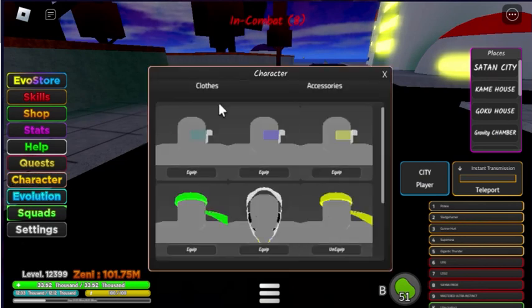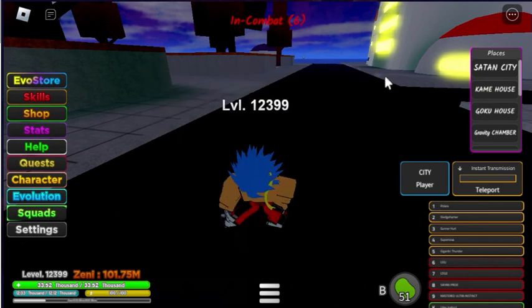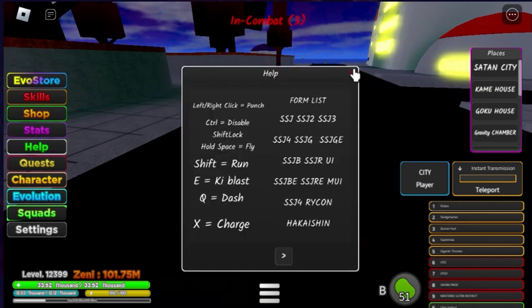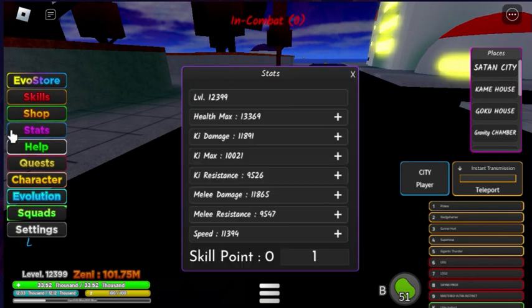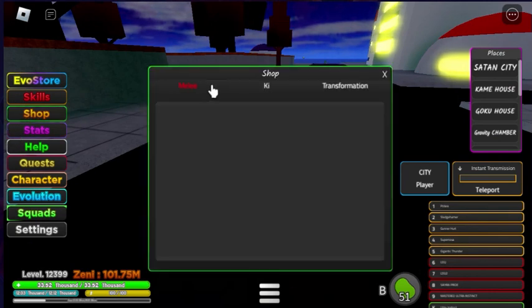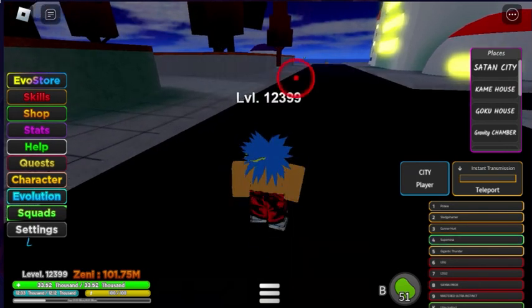Then we have characters, accessories, and then a help menu. Then stats to boost your levels. Then we have a shop — in my other video there's a ki where you can get this cool looking spirit bone thing and supernova.